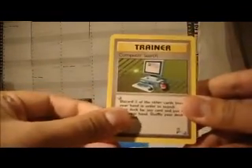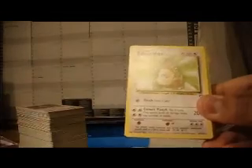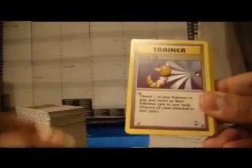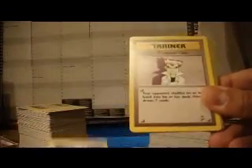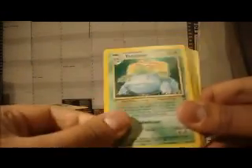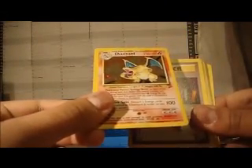Alright, so we start off with Computer Search, Electabuzz, another Gyarados — got this for the first time — Kangaskhan again, Victreebel again, Scoop Up, Wigglytuff again, another Blastoise, Kangaskhan, Chansey, Impostor Professor Oak, another Electabuzz, another Flareon, another Pinsir, another Pokemon Trader, another Pinsir, another Venusaur, Snorlax — wow — another Charizard! That's really lucky, that's really cool too. Awesome.